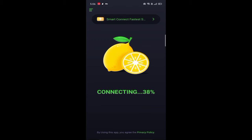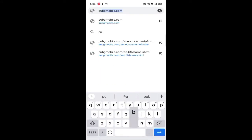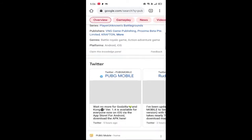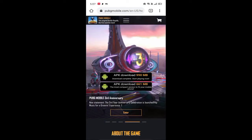First, you will be able to download the 3x VPN app. Then, you will be able to update PUBG Mobile. Click on the official page of PUBG Mobile. There are two options: APK download is 999 MB, APK download is 661 MB.